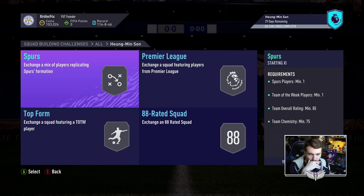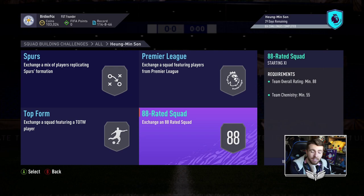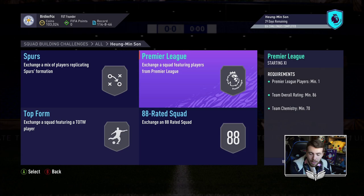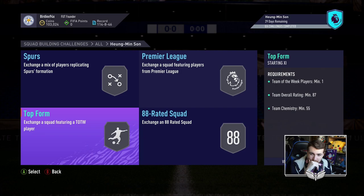So if that takes us to roughly 200k, it's going to take us to about 325k, and then the 88 requirement — maybe like 175k? It probably is going to come in at an estimate of about 500,000 coins. I might be low in my estimate, to be honest. You need an inform in the 87 as well, so maybe more like 550k for your Heung-min Son.